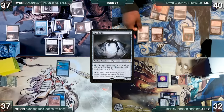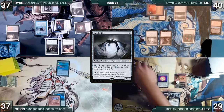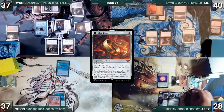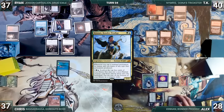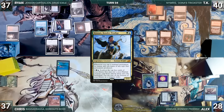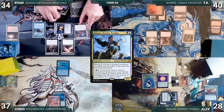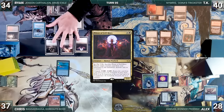Ryan wins his Mana Crypt flip, pays to keep Remora, draws and plays Marsh Flats, casts Fiend Artisan, and passes. TK draws and casts Spell Skite, then ends his turn. Alex loses his Mana Crypt roll taking 3 damage, also loses a life to the One Ring, activates it adding a counter and drawing 2 cards, draws and casts his commander Kinnan Bonder Prodigy, then passes discarding to hand size. Chris draws, still does nothing, and passes. Ryan loses his Mana Crypt flip taking 3 damage, pays to keep Remora again, draws and casts Priest of Fel Rites, then ends his turn.